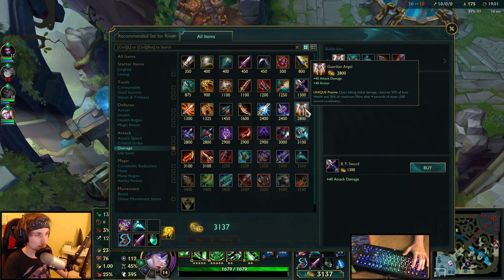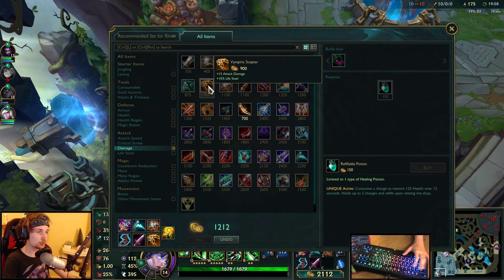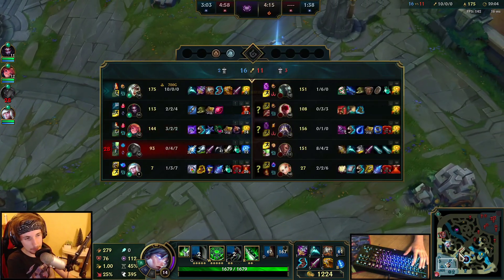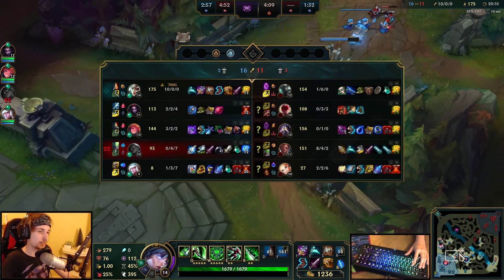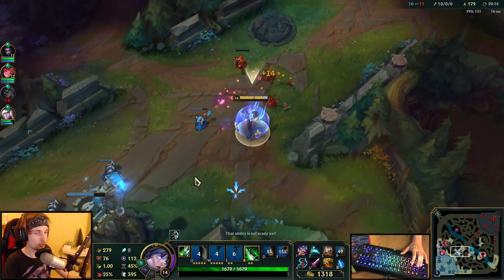So the next item we're going to buy is going to be Death's Dance, and we're going to grab some lifesteal as well. I'm overcapping the CDR — I know I am. But I can still replace my boots later on. So technically my boots are still very useful, because they gave me the cooldown a lot earlier in the game.